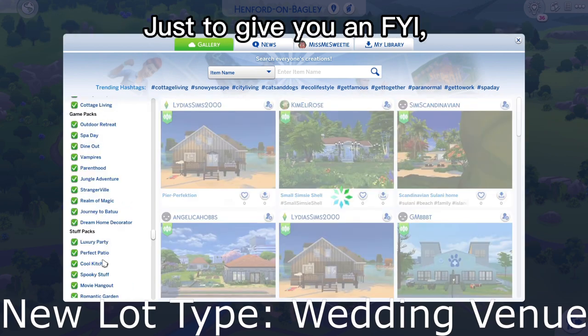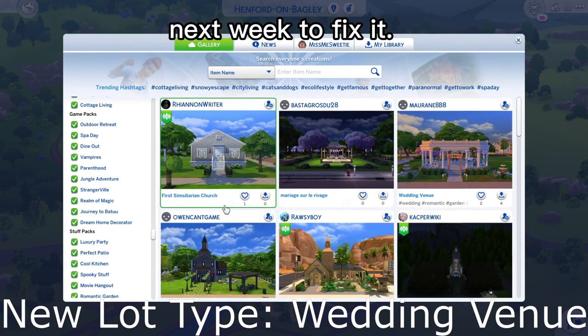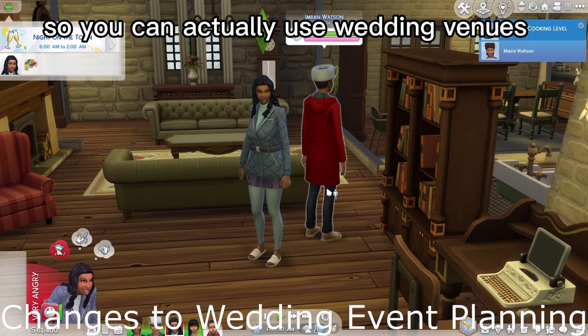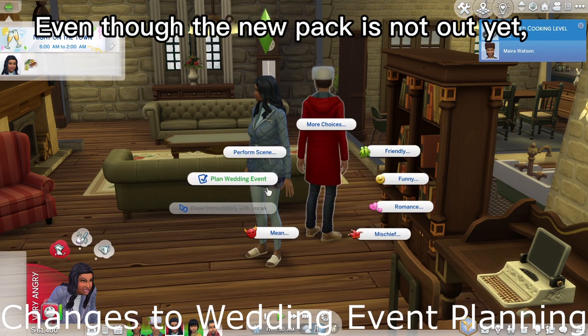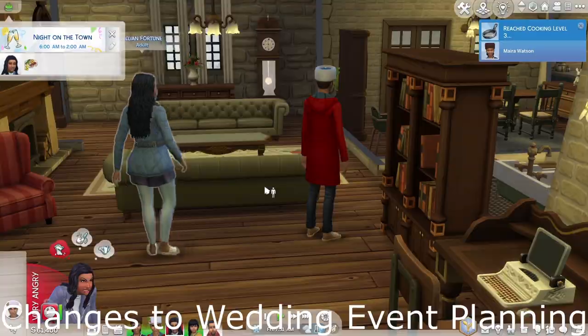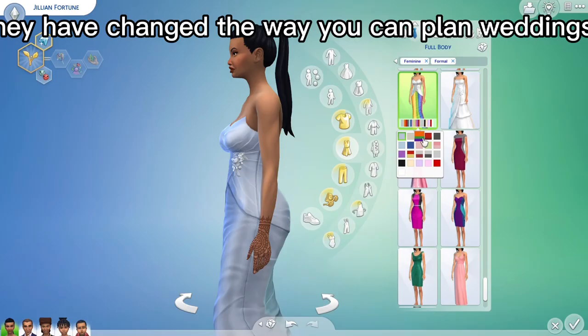Just to give you an FYI, it is kind of broken right now. There's supposed to be another patch that comes out next week to fix it, so you can't actually use wedding venues yet. There have also been some changes made to the wedding planning event — even though the new pack is not out yet and was delayed, they have changed the way you can plan weddings in The Sims 4.